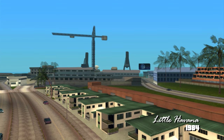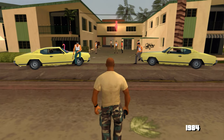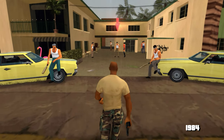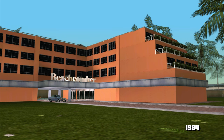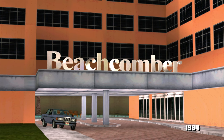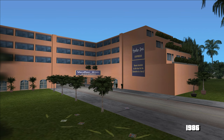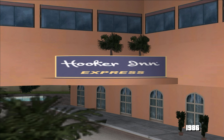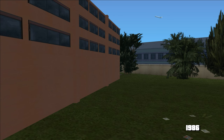Lângă Viceport începe cartierul Little Havana, unde e rândul ăsta de case. În primele misiuni din Vice City Stories, protagonistul Victor trebuie să evacueze una dintre case ca apoi să-i rămână lui cu un flamingo roz și niște beculețe în față. Mai târziu, casa arată la fel ca oricare alta. În spatele casei lui Vic se află hotelul frumos cu balcoanele în scări. În 1984 se numește Beachcomber, cu o piscinăîn spate cu multe șezlonguri și un bar pe colț. Din păcate, multe detalii lipsesc în Vice City — hotelul are un nume mai urât, Hooker Inn, iar piscina devine doar un dreptunghi simplu fără șezlonguri și fără acel bar.